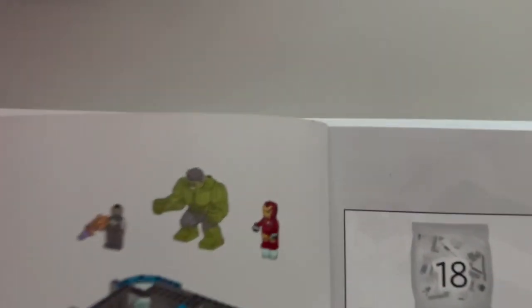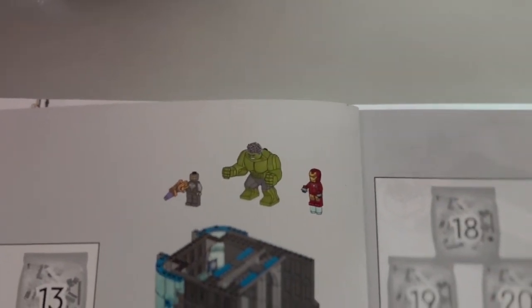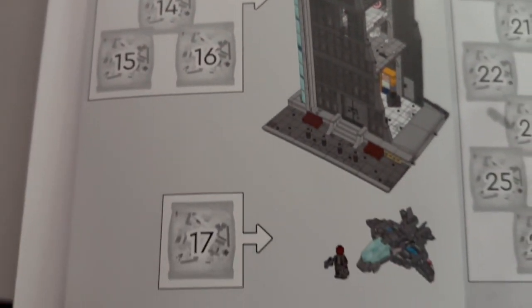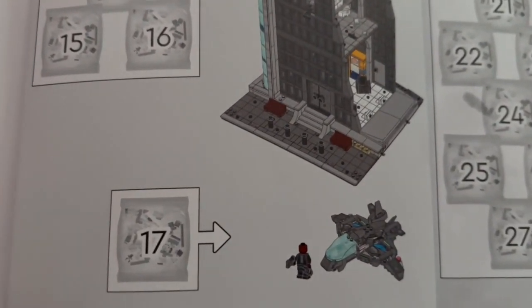In bags 12 to 16, we get another Chitauri warrior, Hulk, and Iron Man. And then in bag 17, we get Nick Fury and the Quinjet. I think I won't show you the figures in the next page — bags 18 to 27 — because that will just take away from the excitement.